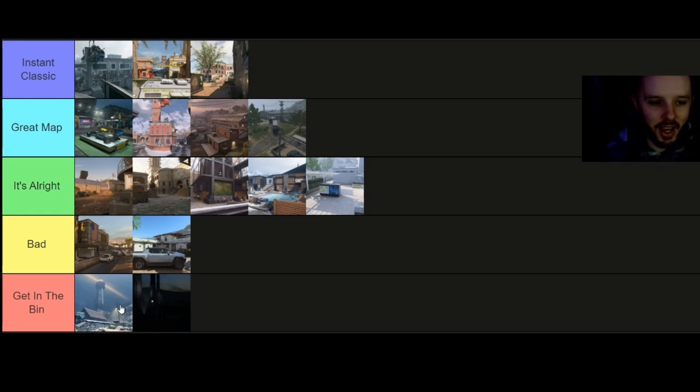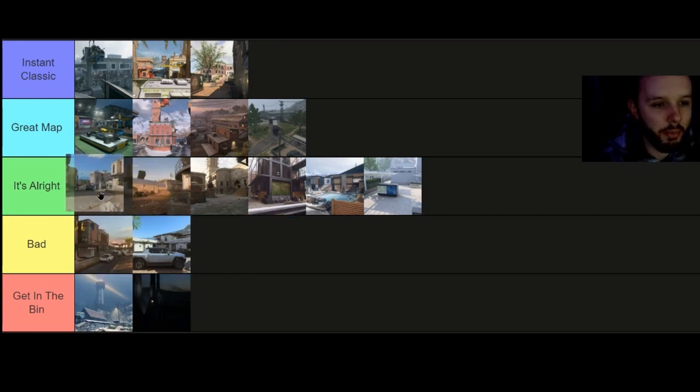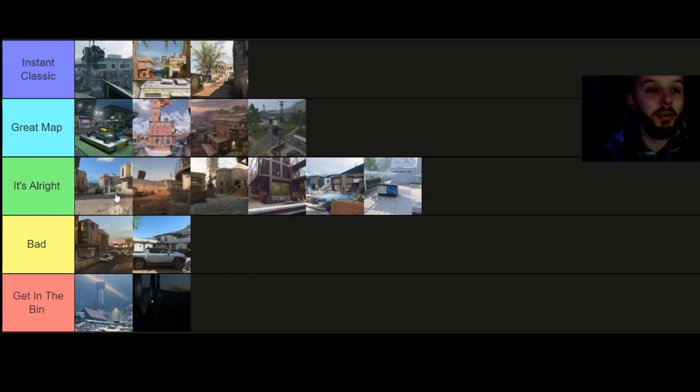Moving on, we've got Puntamar — came in mid to late season. You play essentially in a big street area. I think it's actually all right — I'd put it at the top of It's All Right, better than Dome. You've got the building where everyone camps, but the majority of the map sees more people moving around than just sitting in one corner or using that one building like Peleos Lighthouse.